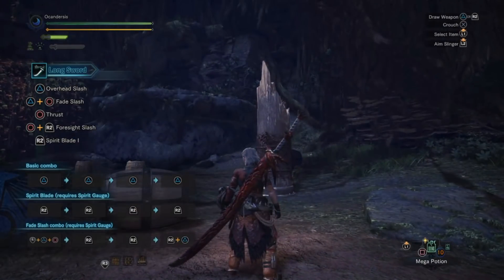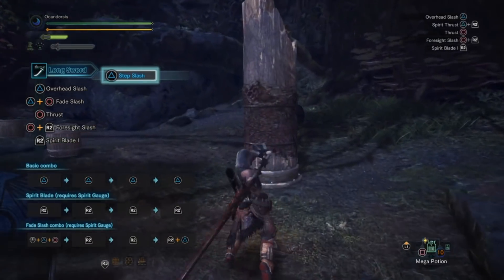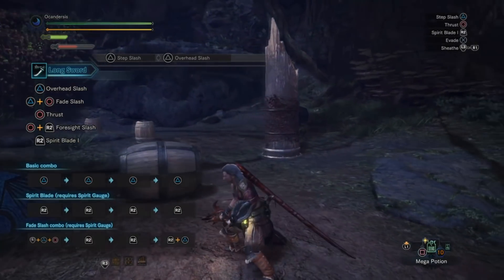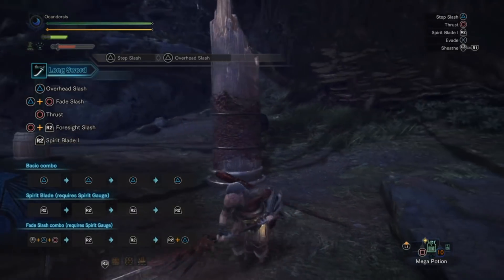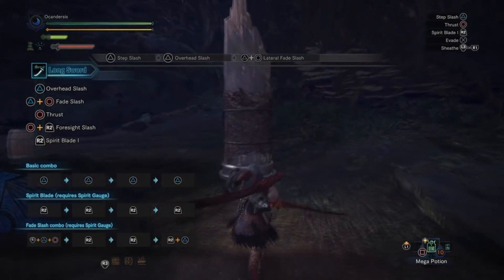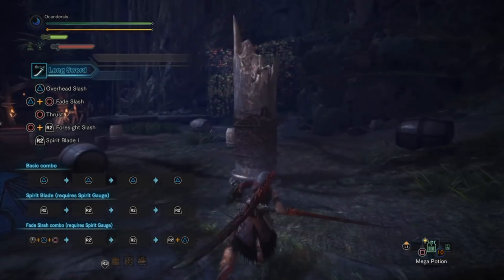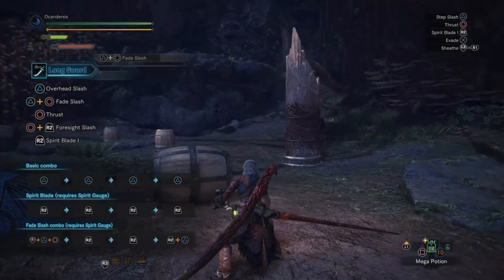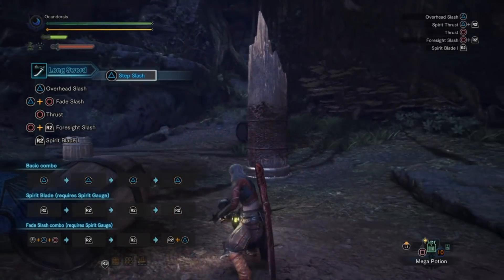Longsword type weapons are really good because they're effective at close to mid range and can deal a fair amount of damage compared with great swords. They're quick and give you good mobility through the fight, letting you go in and out as needed. There's no option to block with them since they are two-handed weapons, but you won't be needing to block using one of these.